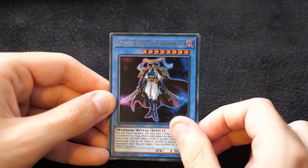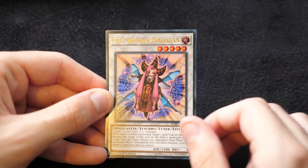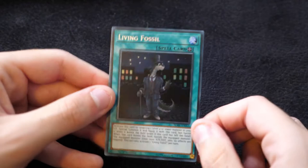Then we have Foolish Burial of Goods, getting a lot of reprints these days. Litmus Doom Swordsman, Solemn Strike — that's really nice as a reprint as well — TG Wonder Magician, potentially hinting that we'll be getting Needle Fibre soon, and Living Fossil here, which is pretty cool too.